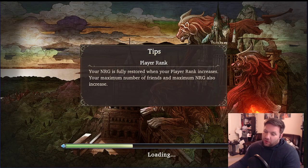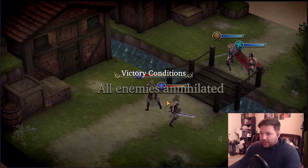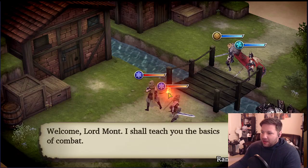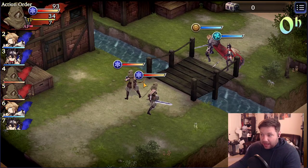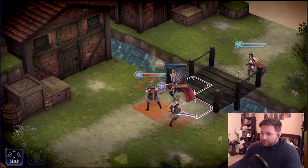Unfortunately, you cannot auto this, but this one's easy. The second one's a little bit longer. The reason why you want to do this is because we need enough Viziers to do a guaranteed three-step guaranteed-UR summon on the last step.